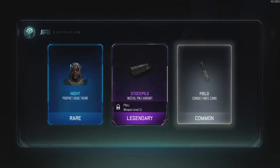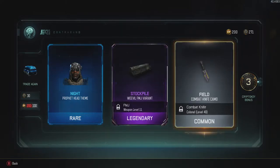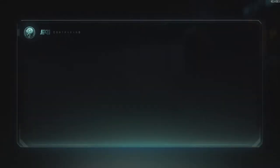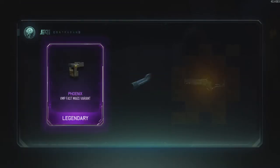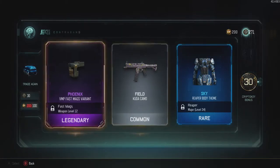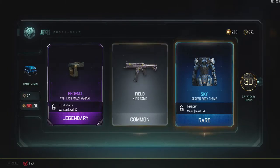Night Prophet head helmet - eh, it's kind of meh. Another legendary weevil FMJ variant, common field knife - I already have a badass knife. Maybe I could get some knuckles or a wrench. The sky reaper body theme looks pretty cool though.